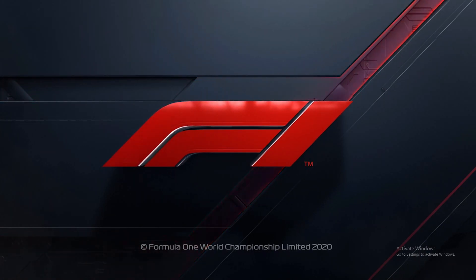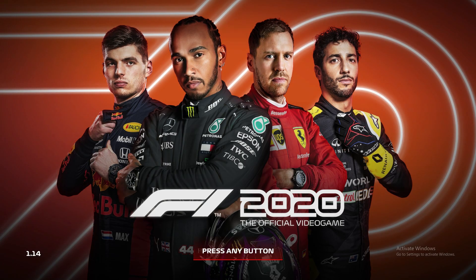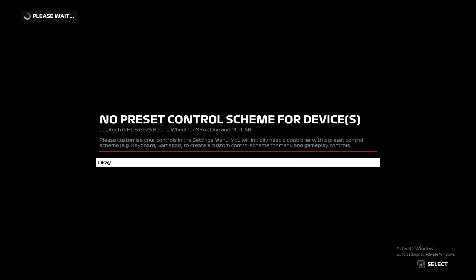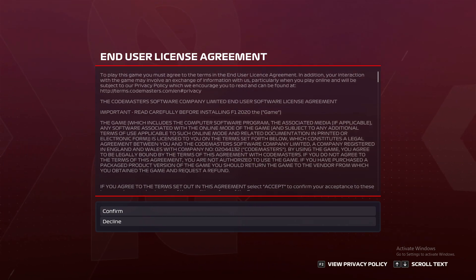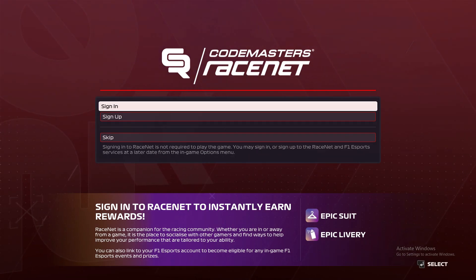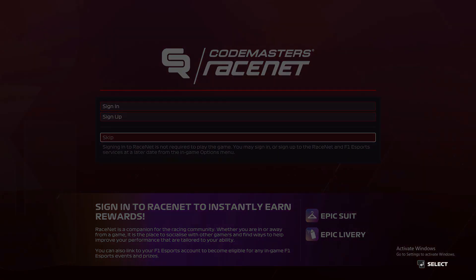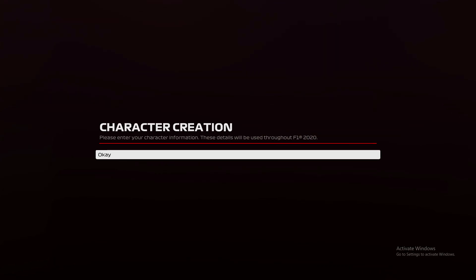F1 2020 game, let's get into this. It is licensed by both F1 and F2, so you have both options of those cars. We're going through the end user license agreement real quick. There's also a Codemasters race.net screen — you can instantly sign in to race.net to earn rewards, an epic suit and epic livery. I'll skip that for right now. And then this is the stuff we want: character creation. Let's go.